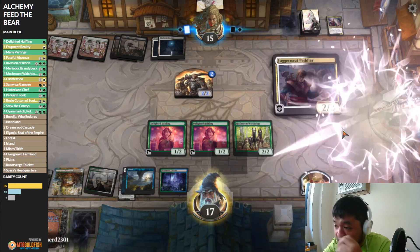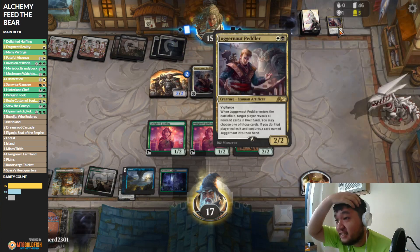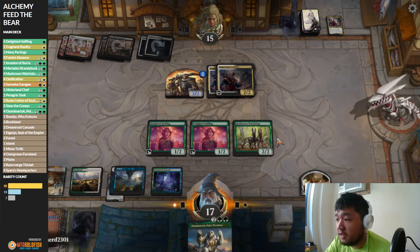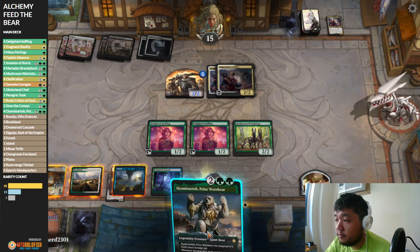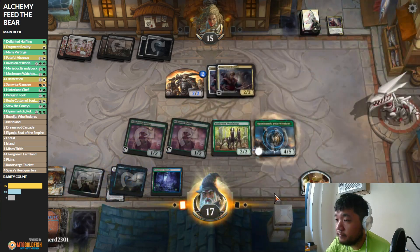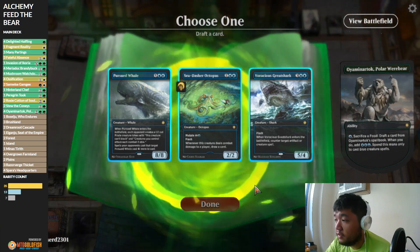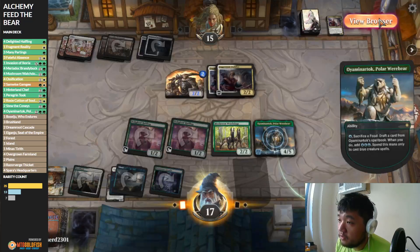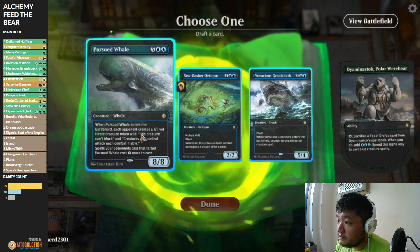It's a land, and another Juggernaut Peddler — they hit the playset. It's actually decent as a way to nuke cards off your opponent's hand at two mana, but you're giving them a Juggernaut, which is not great. Let's see what we can hit — view battlefield, we get three mana so we can cast a five. I don't want to mutate right now; this is too expensive.